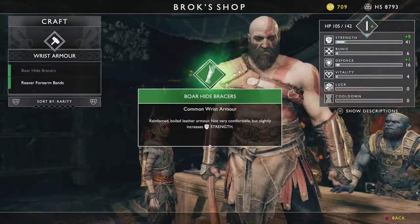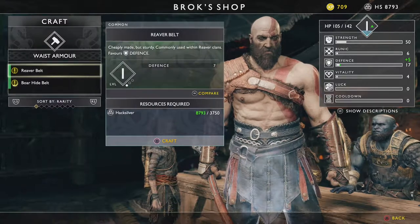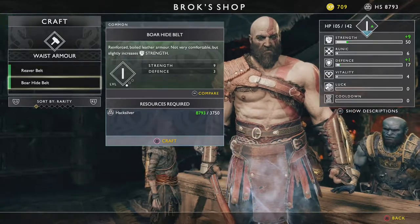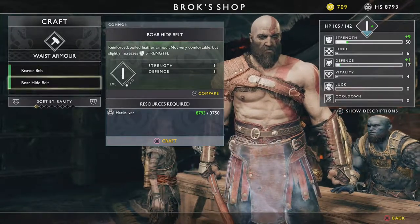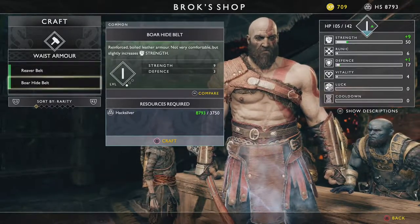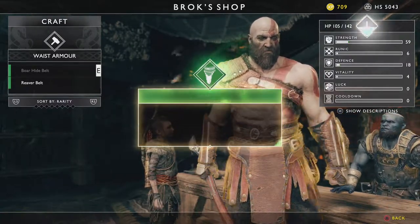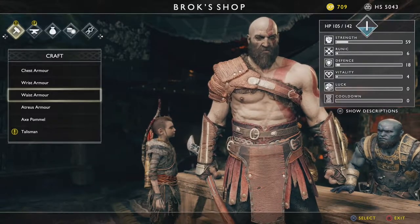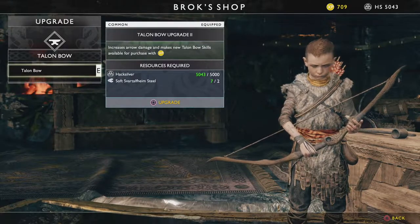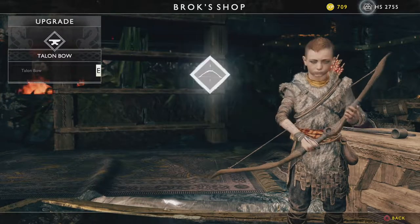So let's craft that. Now my axe looks a bit different, which is nice. Then I'm going to continue with the Boar Hide Bracer — nine strength and three defense which boosts my defense. Then for the waist I can go for the Reaver Belt for pure defense, or go for strength. I think the strength is going to help me more — the best defense is a good offense, as they say. I have 5000 hacksilver left, which is perfect. I can upgrade Atreus' bow which allows him to do more damage and makes new skills available for purchase.